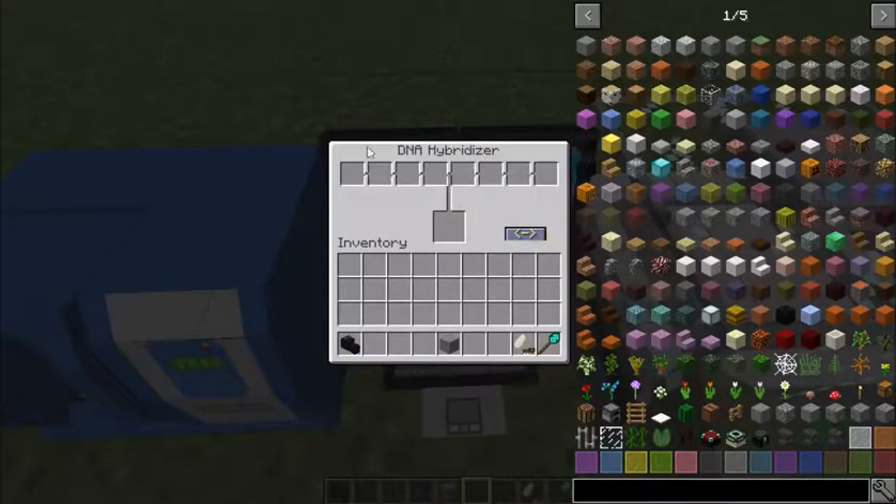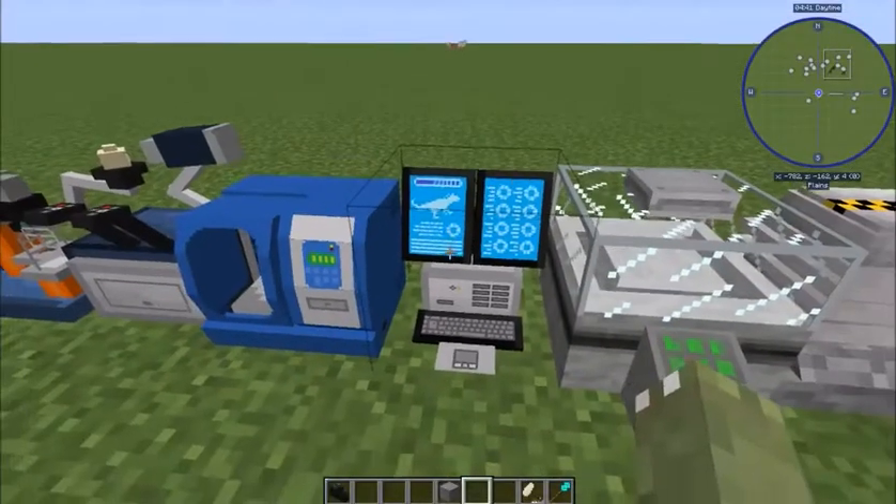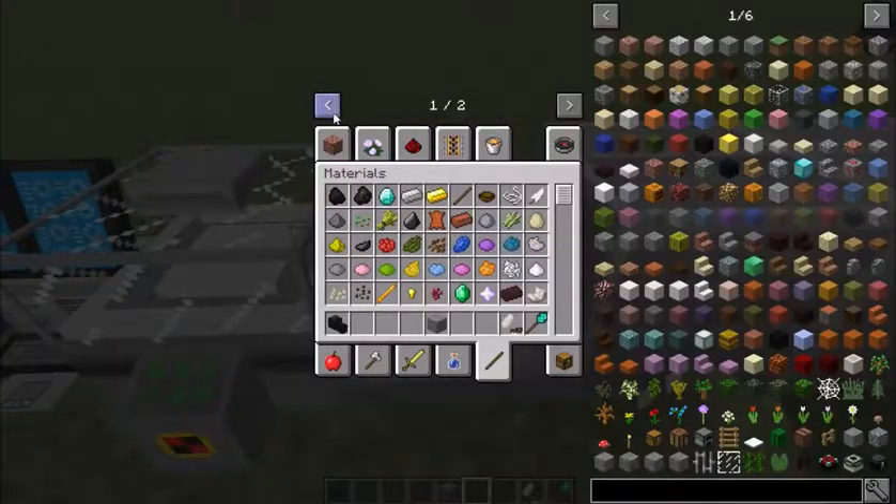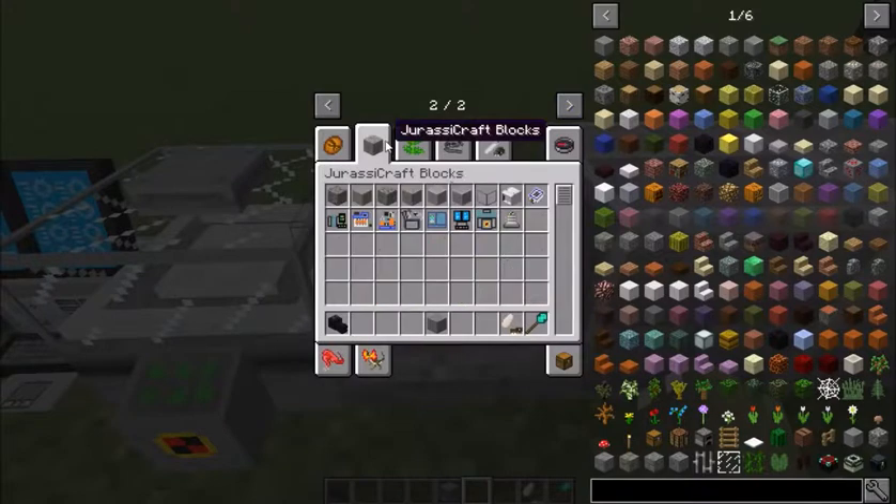Let's combine them. Here's a hybridizer - I imagine that's going to be in Planet Winners and Dominion. This is a feeder; you fill this with food and it will feed your dinosaurs.